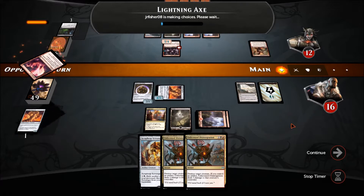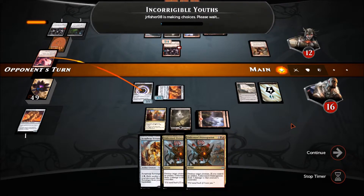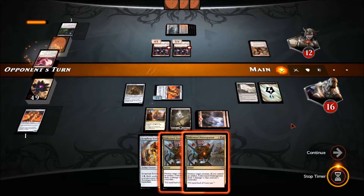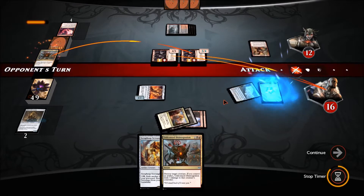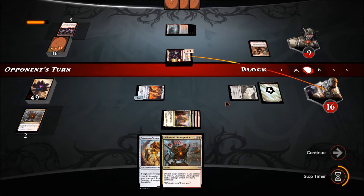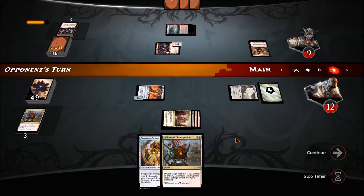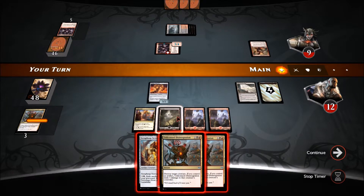Show me what you've got — Lightning Axe, that's fine. He brings another Incorrigible Youths — this is going to hurt. We'll blast this one away with Unlicensed Disintegration and he takes three damage. Then we're kind of running out of removal. Let's go into the attack.